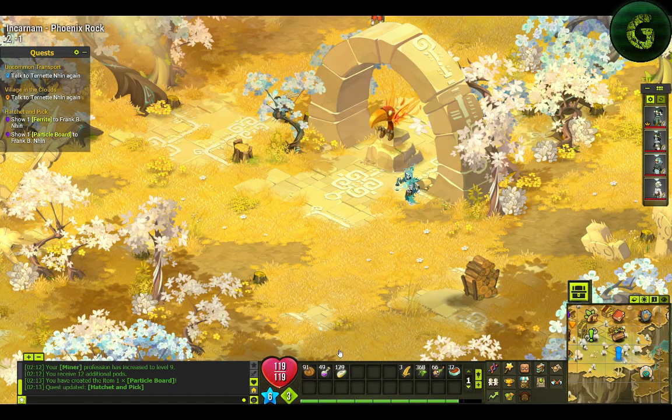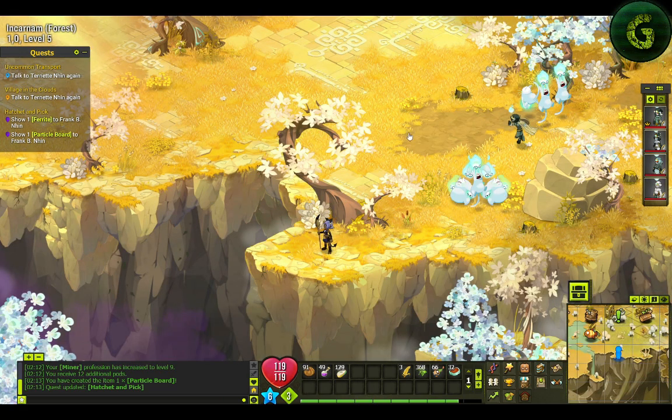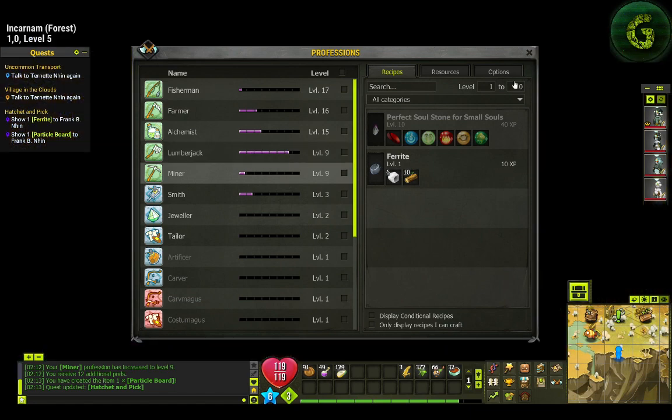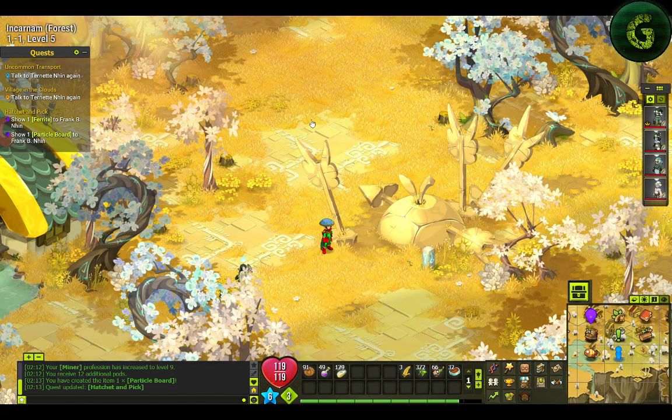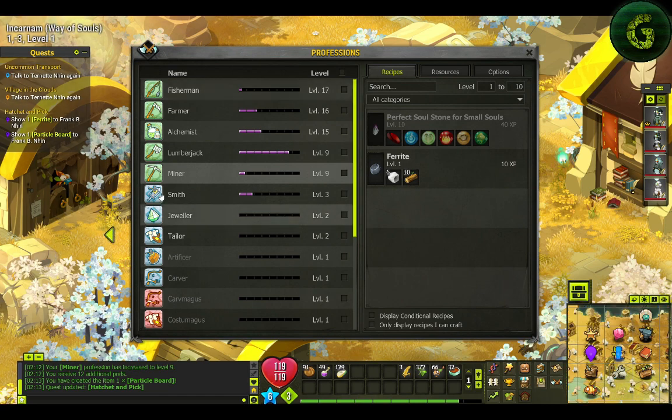That's just my honest opinion. Let me just check on the trees — I promise this episode will not just be resources and stuff. It's just I need to check the trees because I need to get Lumberjack to level 10 and Miner to level 10 before leaving Incarnam. That's one of my goals. I also really want to get Fisherman, Farmer, and Alchemist to level 20.